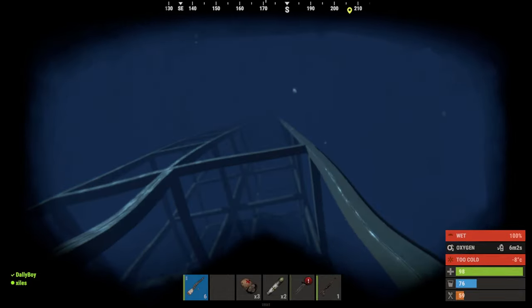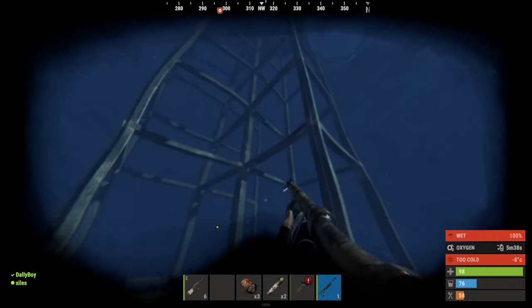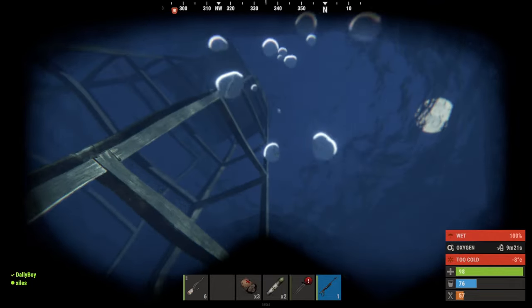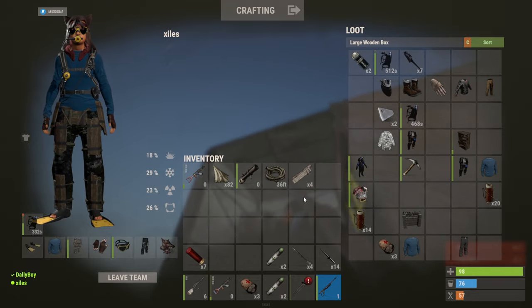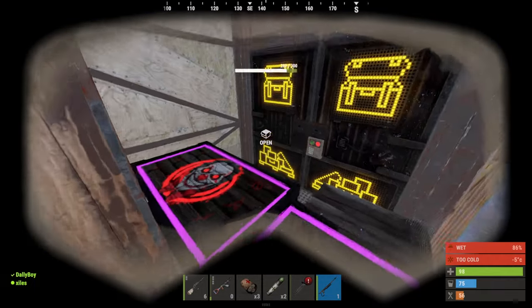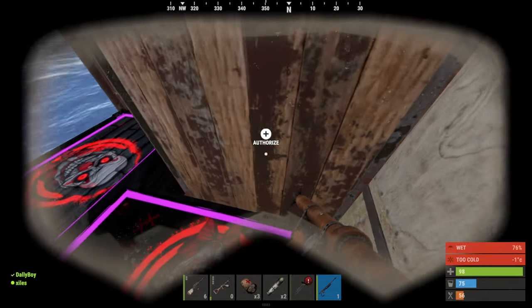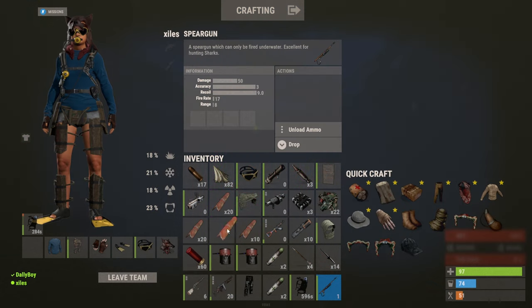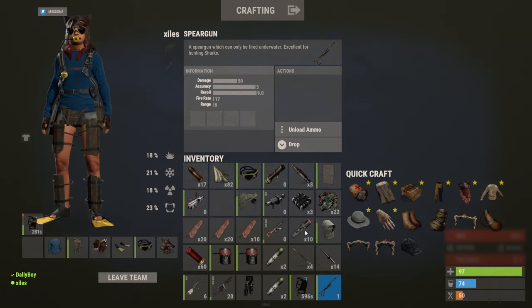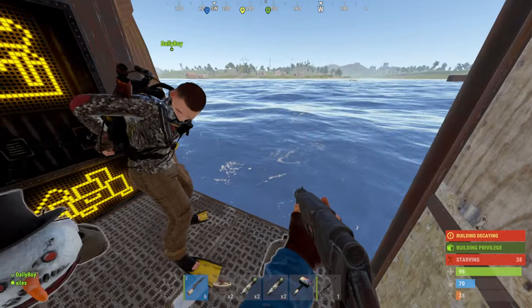I broke this one Twig thing he had and took out so many of his supporting walls. His base is open — let's get in. AKs, rocket launchers — three rockets, three C4. We even have an armor door for the front of our base now. 50 pipes, 22 tech trash, 10 rifle bodies, the AKs. Slap that C4 on it, and then we're gonna dive off like Navy Seals.